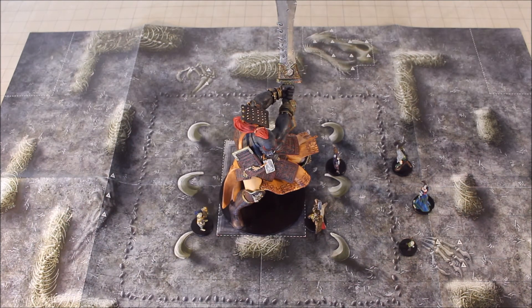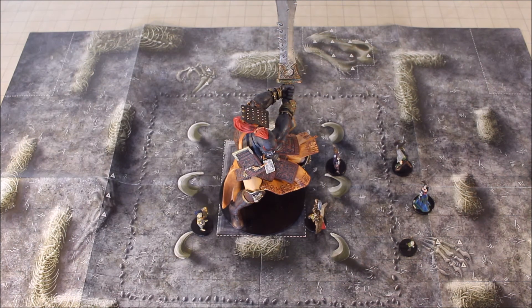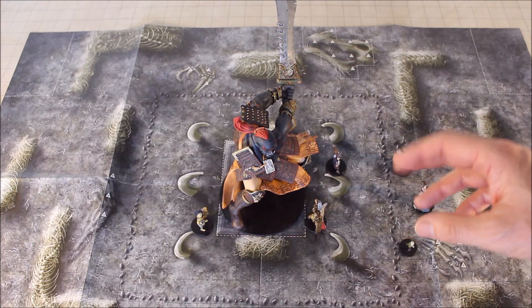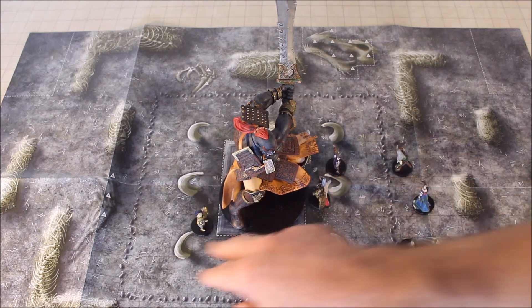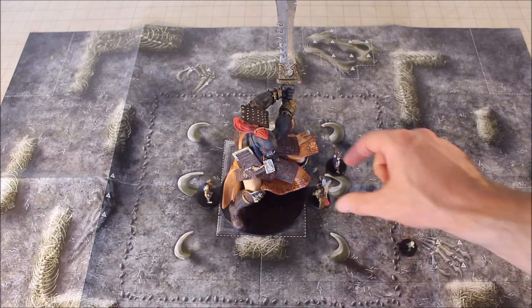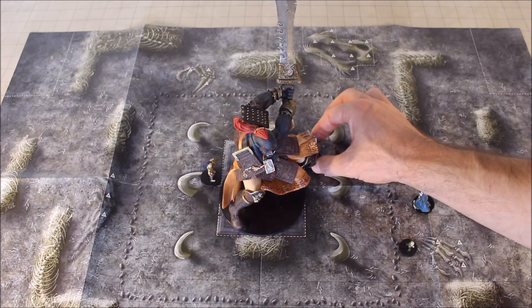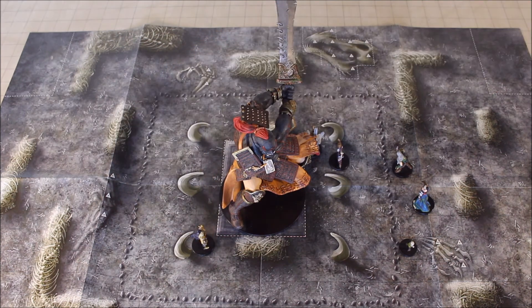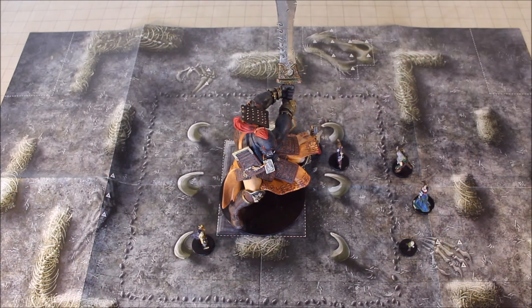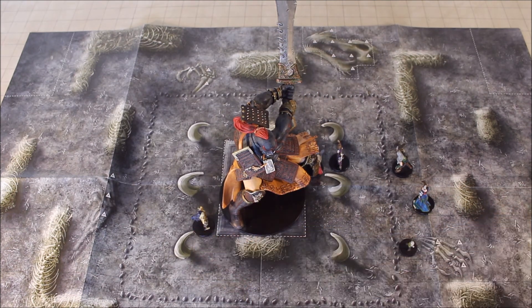Now we have a gargantuan creature. This giant here is taking up 4x4 squares, so flanking works pretty simply. Opposite sides qualify as flanking, as do various other positions across from each other. The diagonals on the corners would also qualify as flanking.